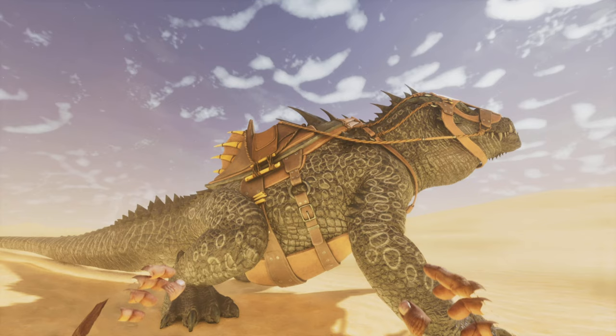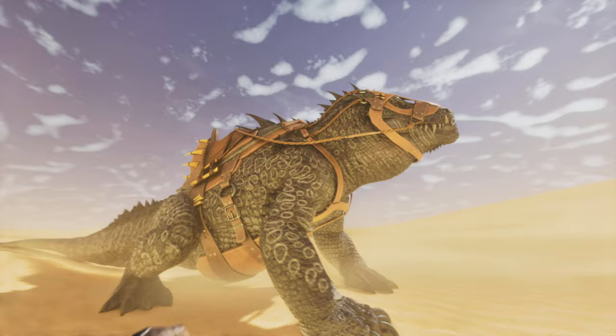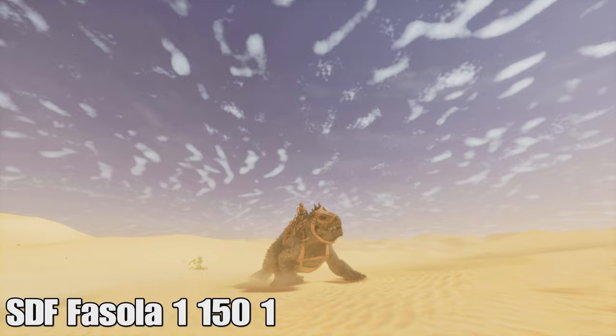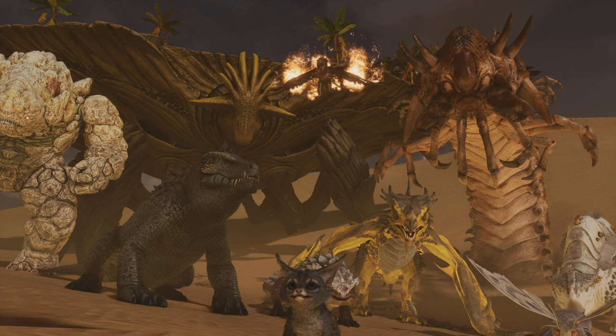Next we have the Fossilosuchus. This one is really cool — it can swim around in the sands and sink people into the sand, which is pretty cool. It has some really cool animations, like venom dripping out of its mouth. The spawn command is SDF Fossilow — you just need to put Fossilow, you don't have to type the whole Fossilosuchus. Fossilow works and that's the entire code for its command.